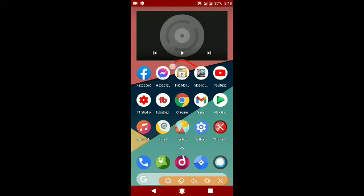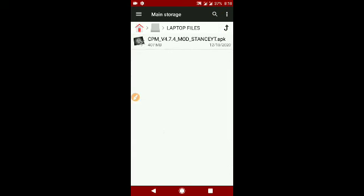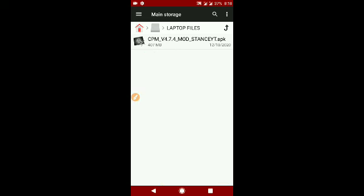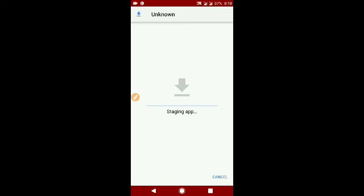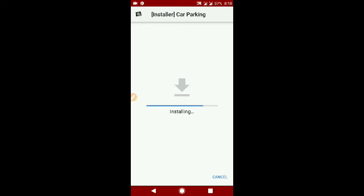Before we proceed, make sure you have a backup of your original application. So let's proceed — you need to download this application: the CPM Mod version 4.7.4. This is credited to stands YT, shout out to stands YT. I will put the link in the description of that mod application.